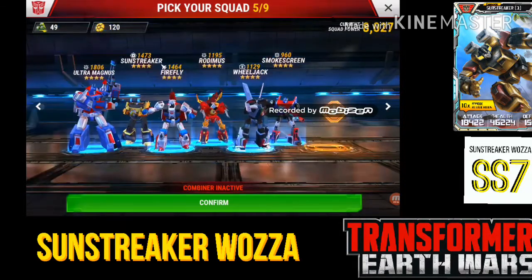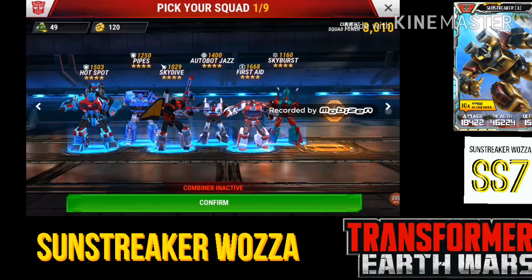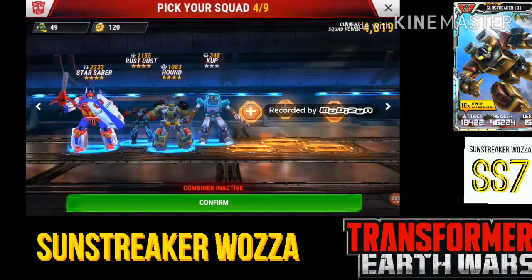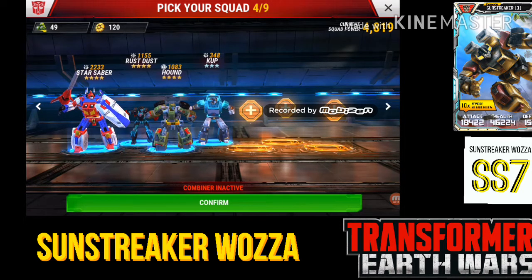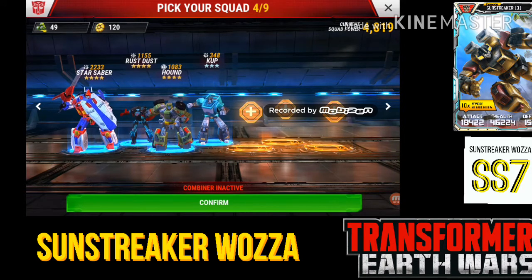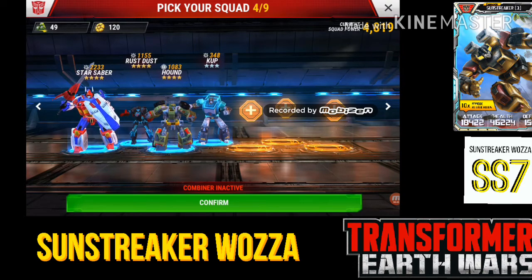Pretty much all my teams are around the 8k mark. Then there's this team I've talked about in a lot of videos — Star Saber is the key, and once you put Star Saber in, Rust Dust and Hound are really good at clearing up. I've got Cup in there as well — if I come up against a base where there's no defenses at the top, I'll literally solo it with Cup. Cup is really important in wars right now, so try and get Cup leveled up even as a free-to-play player.